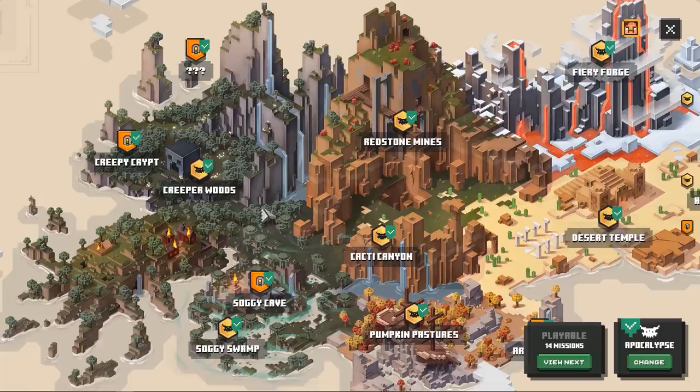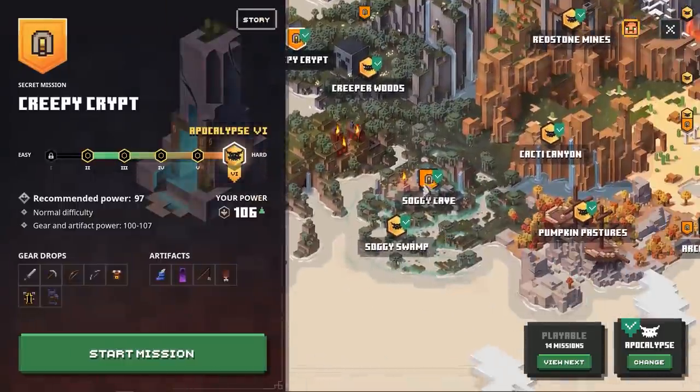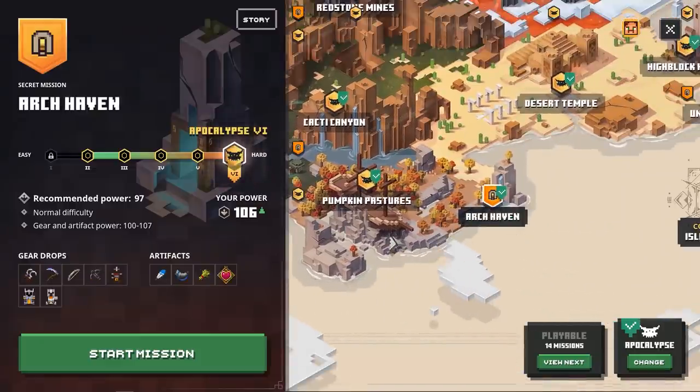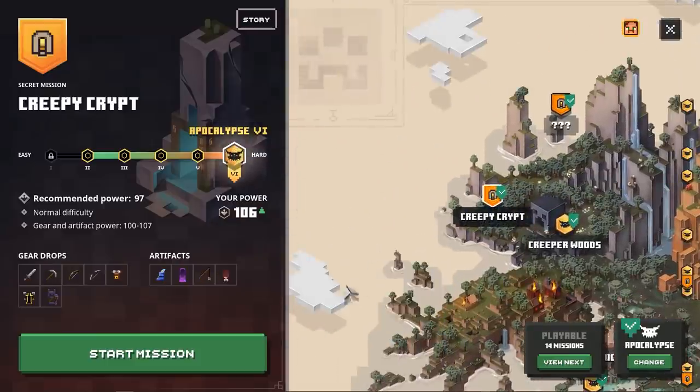We're gonna cover three levels — my three favorites. First one: the Creeper Crypt, then the Soggy Cave, and last but not least the Arc Haven. In my opinion they have the best loot tables. On the Creeper Crypt you will be able to find the Hunter's Armor, because this one with the right enchantments can be part of a nice build that can make you one-shot the Mooshroom Monstrosity and all the other bosses.